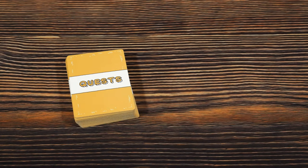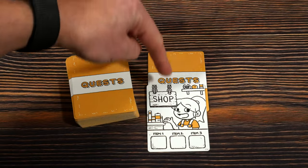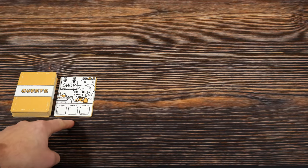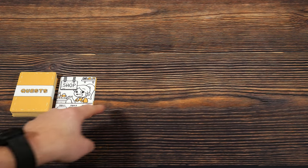Let's now begin the setup. We'll start with the quest deck — shuffle it up. Draw five cards off the top and place the shop card on top, so you've got five cards face-down with the shop card on top. Then draw another five quest cards off the top of the deck and place them face-up in a row. That's our quest setup done.